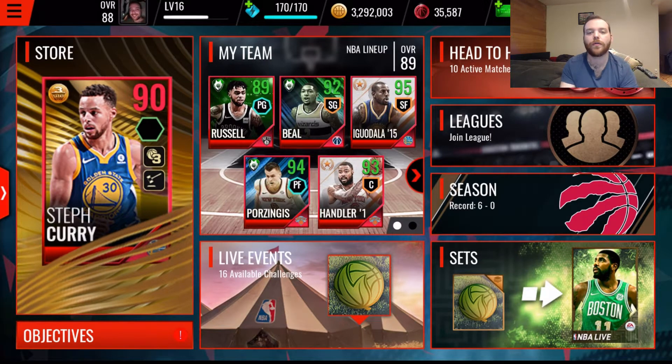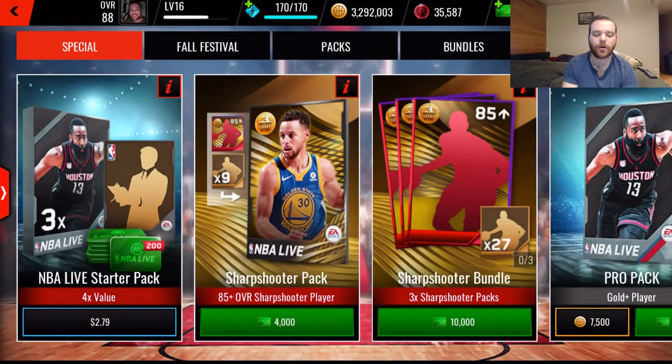The first thing we're going to do is jump over to the store and give you a good overview of how it works. There are going to be packs and bundles available - you can buy for coins, you can buy with cash, and you can buy with rep. Those are the four methods of purchasing from the store.